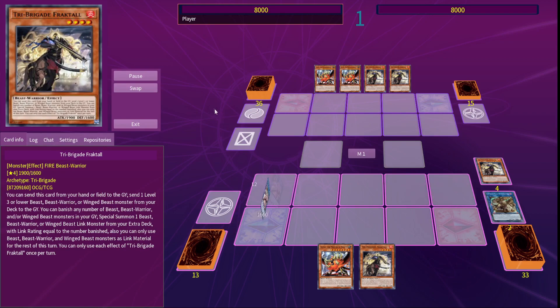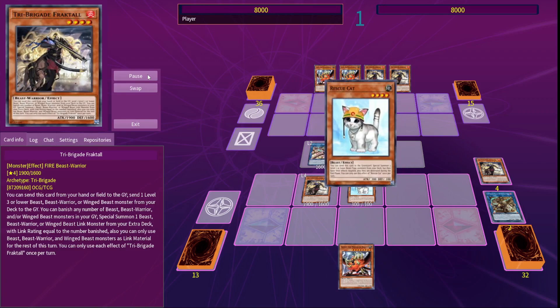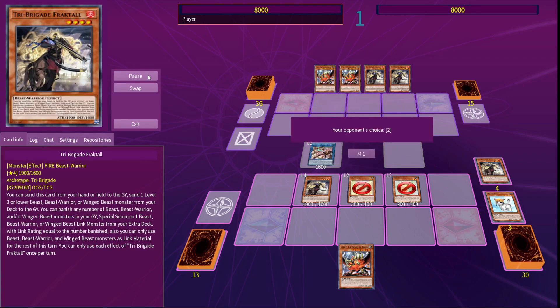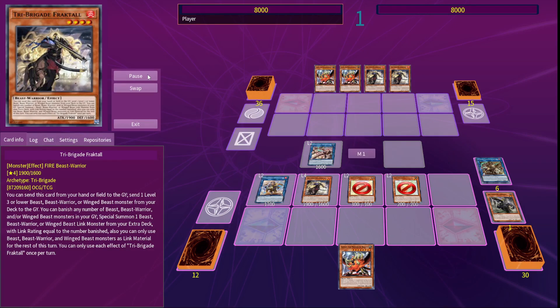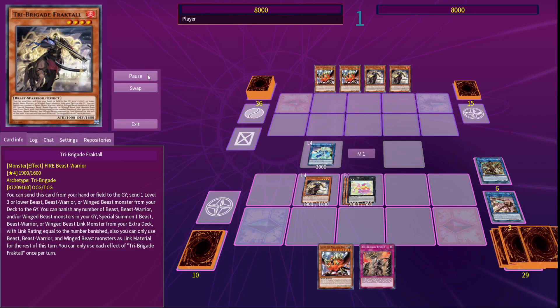Keras discards your spare Beast, summoning itself, then banishing 4 to summon Shurag. Link Shurag and Keras into Ferragit, summoning Rescue Cat, which you can normal summon after summoning an extra Tri-Brigade with Ferragit. Rescue Cat summons Catty and Puppy, and then Fractal banishes 2 to summon Bearbrim. You now make a Joyous Melfies and an Avramax.